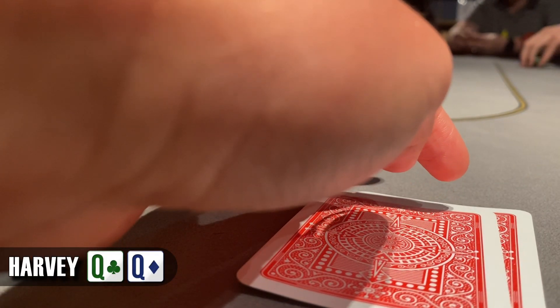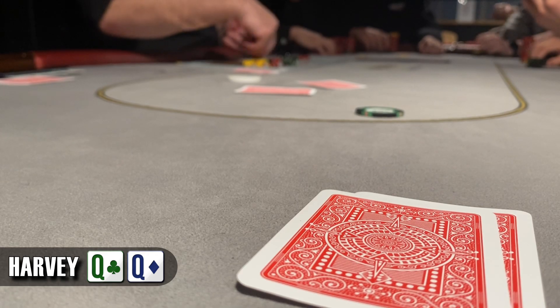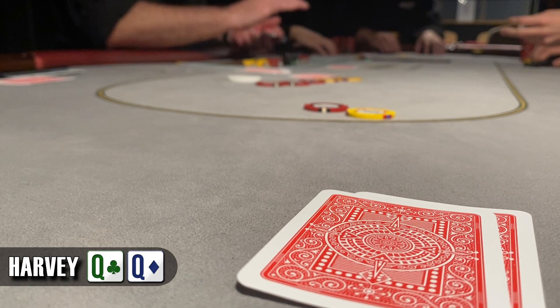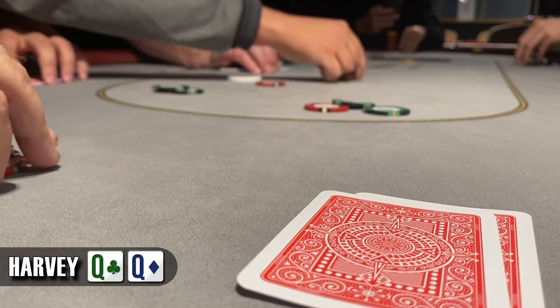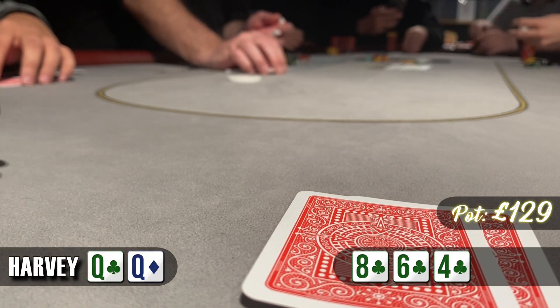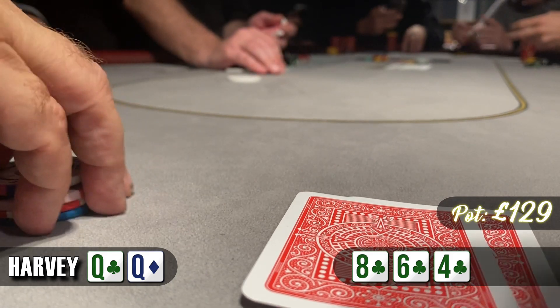Not the best start to the session but we've actually got a good hand to help turn it around — pocket queens. Obviously going to raise to £6. The button re-raises to £17 and the small blind flat calls. Given that action I think we put in the four-bet to £55. The button snap calls but the small blind folds. We're heads up to a flop of 8, 6, 4, all clubs. We do have the queen of clubs but I decide to check and pot control — I don't want to inflate the pot too much. A couple of people after this hand thought I should bet the flop. Always learning something new with this game. Our opponent checks back on the flop.